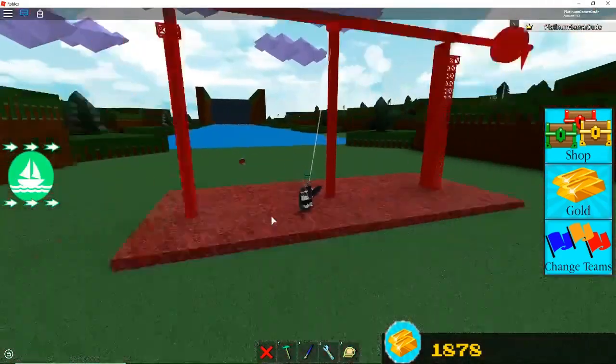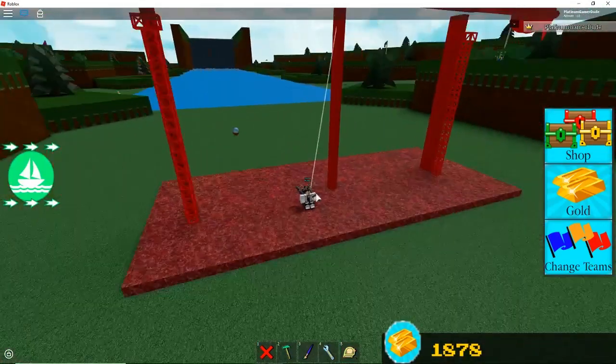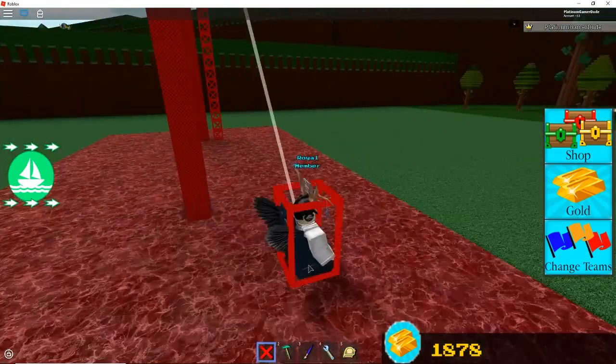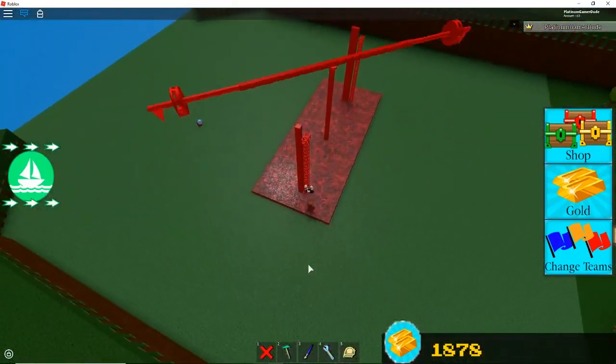Now you want to add platforms and ladders. To activate the spinner, hold forward in a chair and then delete the chair while you're doing it so it stays in auto. And the spinner has been activated.